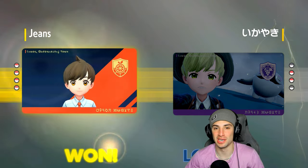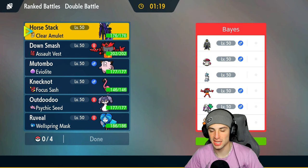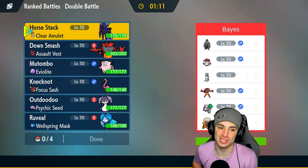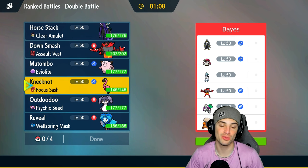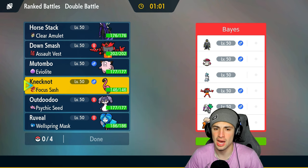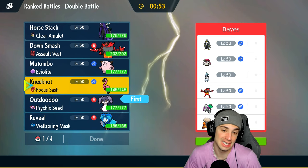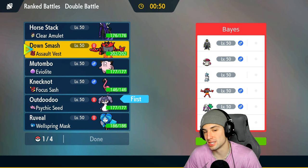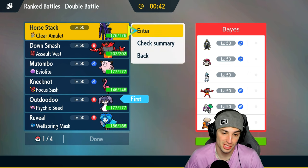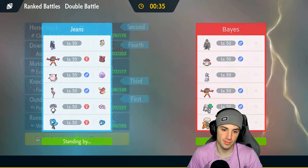Moving on to our final match — it's time to use Flamigo. In match one Lava Plume burned it, in match two I had to swap it for Indeedee to save the match. In our third and final match we're looking to use it. They've got Ice Rider Calyrex, Oranguru, Toedscruel, Incineroar, and more. I might just lead Flamigo — actually no, I think they'll lead Incineroar so leading Indeedee is perfect. We can Imprison Trick Room and stop Fake Outs.